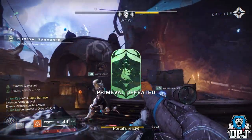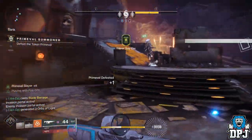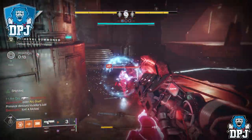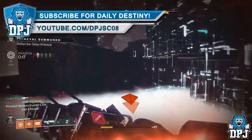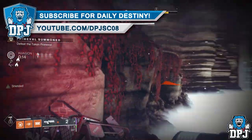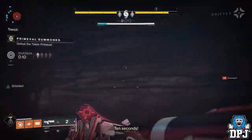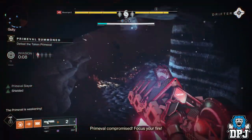I could go on forever with tips for Gambit, but I'm guessing you guys know what's going down. If that is the case, add this boss-killing strat to your game. If you need to farm Gambit, use this boss-killing strat — it won't let you down, trust me. 1 Titan, 3 Hunters, and that is all you need people.